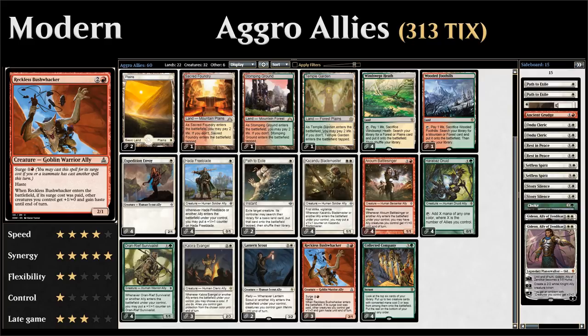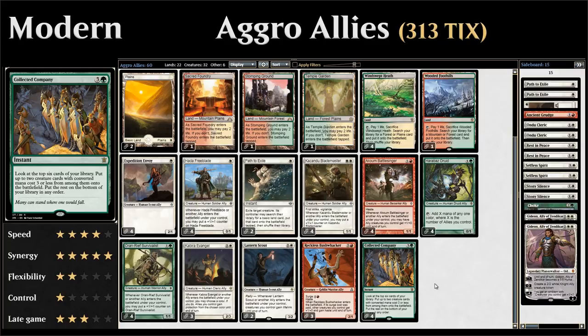Last but not least, four copies of Collected Company: four mana instant that lets us look at the top six cards of our library and put up to two creature cards with converted mana cost three or less onto the battlefield. The rest go to the bottom. It gives card advantage, helps close out games, and since both creatures enter simultaneously they trigger each other.